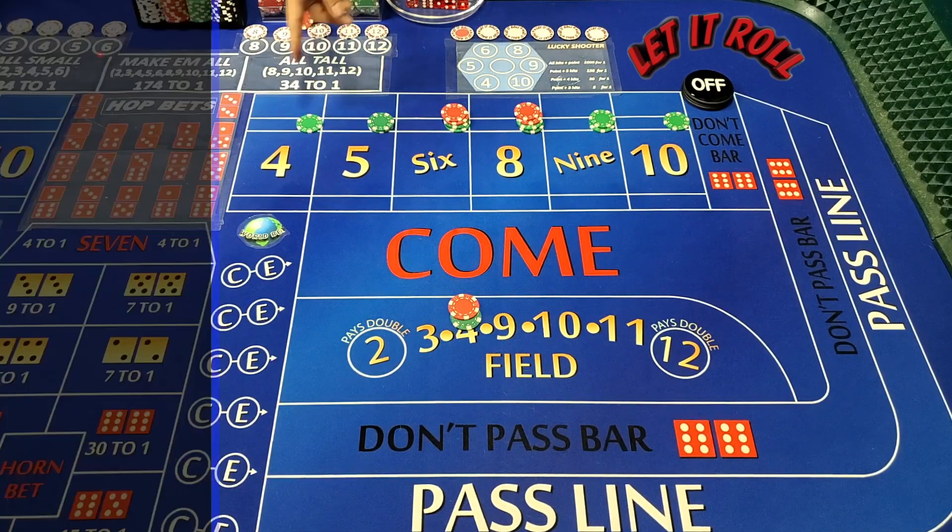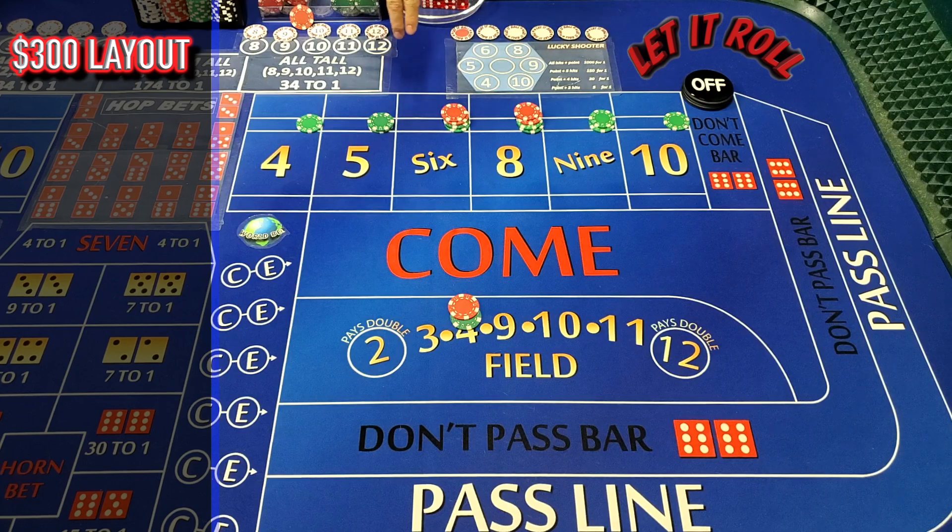So if you look at this layout here, he's got a $300 layout. The cool thing is this can be adjusted for any level of table. If you're at a $5 table, you don't need to put $300 out here — you can do $160, your choice. You can play it at a $10, $15, or $25 table. The base of this strategy is you've got to have enough money out there to take one chance, basically one roll. If you get past that one roll, you're going to regress and play with the money you just made on that roll. He does like to work the come-outs.